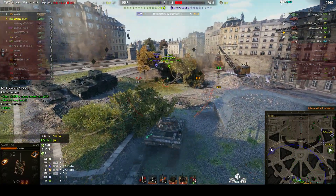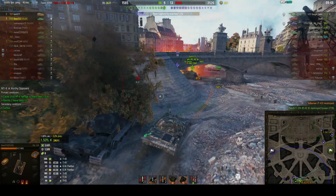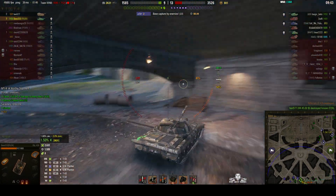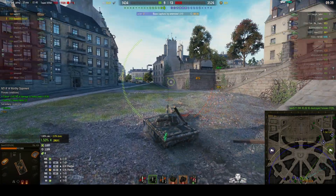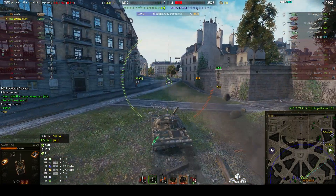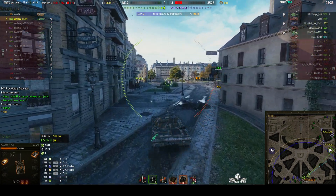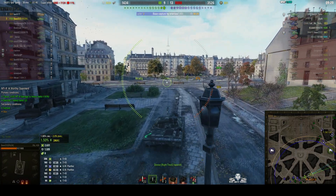The T-29 is down here. We need to get back to the cap — somebody is capping. There's more than two enemy left, there's six enemy left. There's only two left on our team, and that was a round coming in. So we're against the odds here, it's two versus six: three RTs, two mediums, and a tank destroyer.